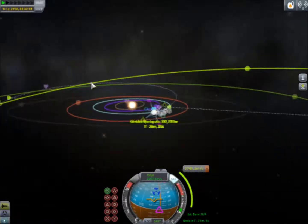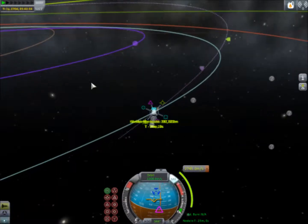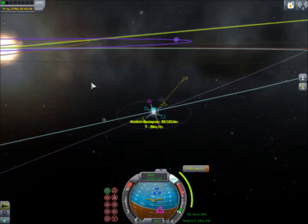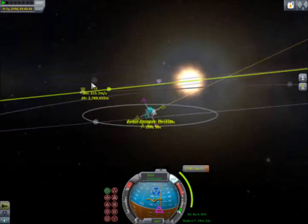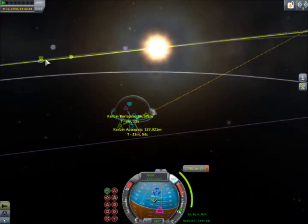That is your burn for Eeloo — it's going to take a while, and it is pretty much in a similar spot to the other burns to get to the planets farther out than Kerbin. Now next, we're going to look at the planets farther in than Kerbin, and that's going to be a little different. You can see it's just on the opposite side of Kerbin from the Sun, burning mostly prograde out there to our Eeloo periapsis. Now let's take a look at what's different about the planets closer to the Sun.